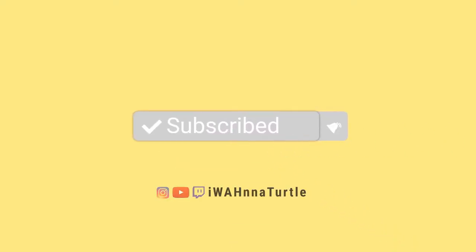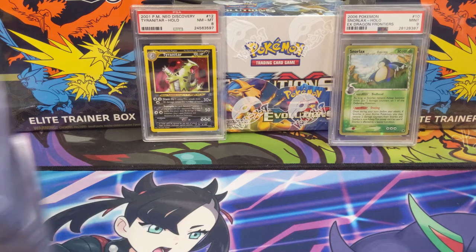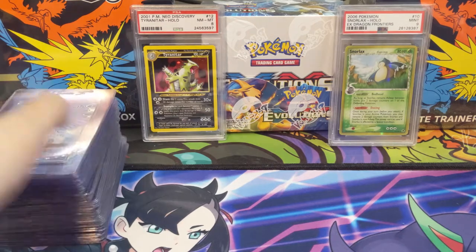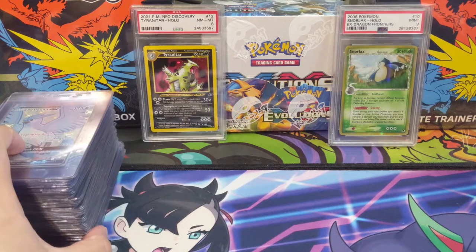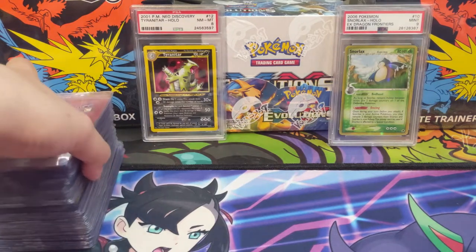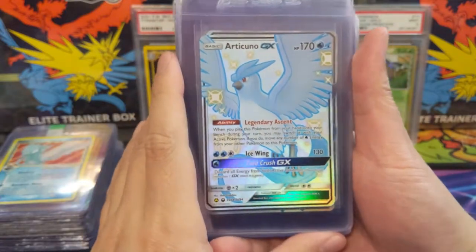Hey, Old Turtle here coming to you with part three of my PSA submission series. Definitely going to be doing more submissions in the future, so we'll have more of this stuff to come, and eventually one day we'll get all these back — probably won't be anytime soon. The top card in the stack is from Hidden Fates, so we're starting with some modern stuff. There are some pretty crazy cards in here.